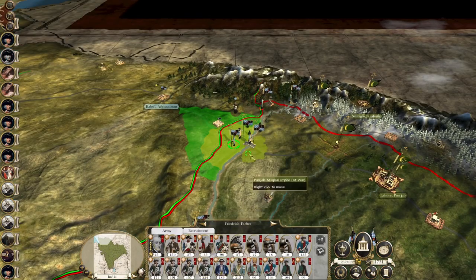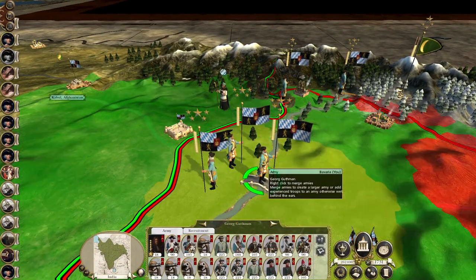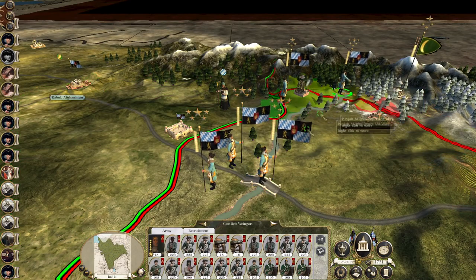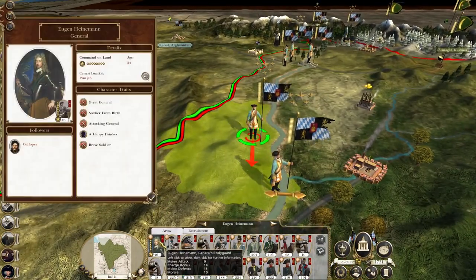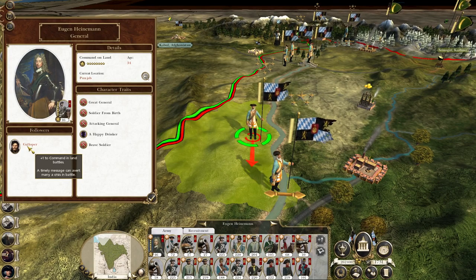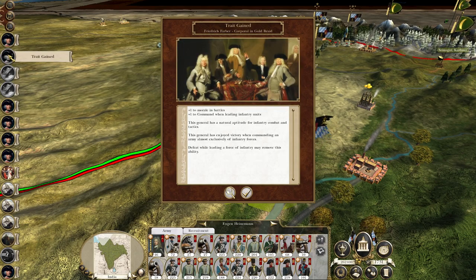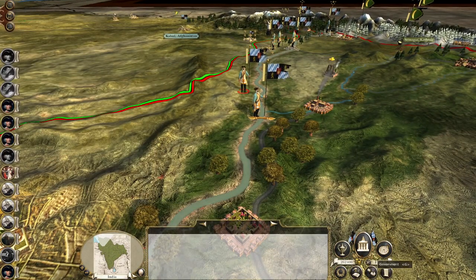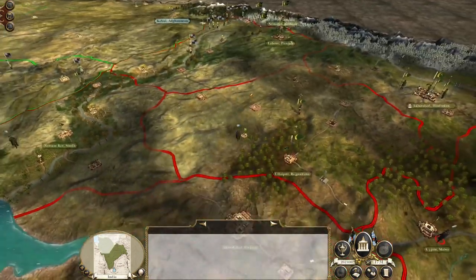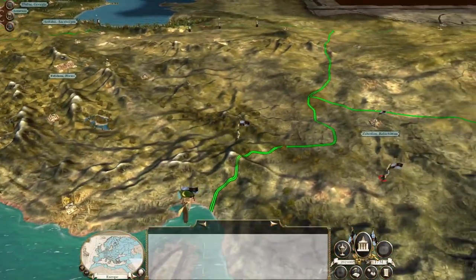Friedrich Farber, the attacking general, is gaining some experience but he is not yet the most experienced general here. Those honours go to Georg Guzman and Gottlieb Weingart, although the true general of the army is Eugene Heinemann - he's been with us for a very long time. Let's hit enter and see how the Mughals respond to our landing in Calcutta.